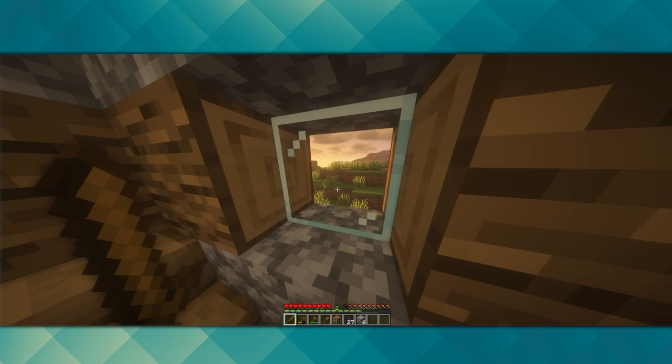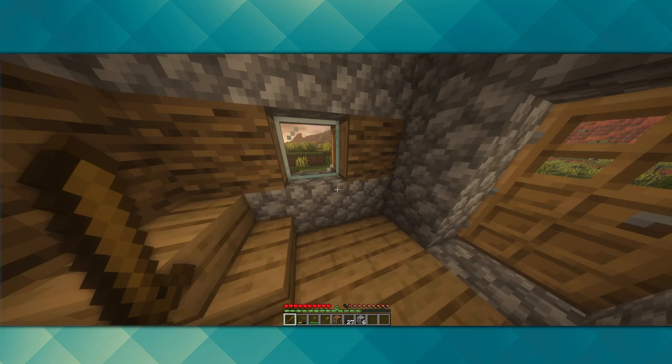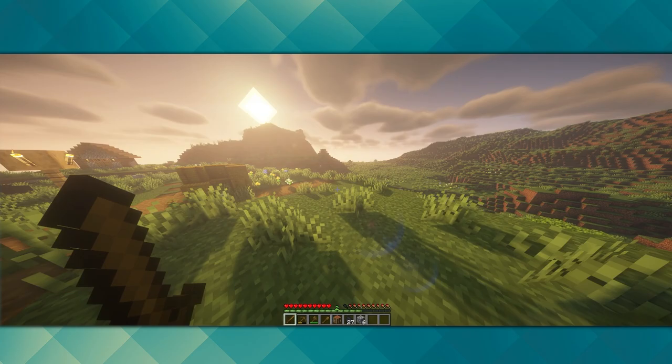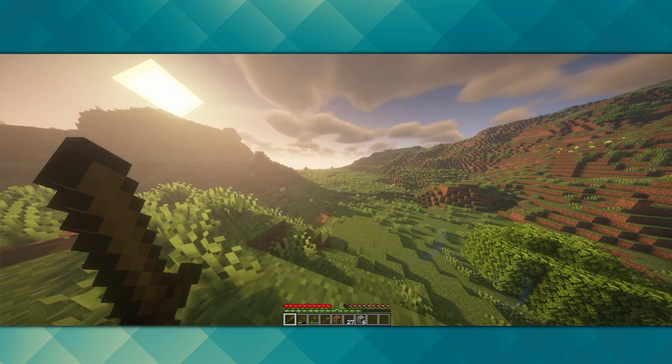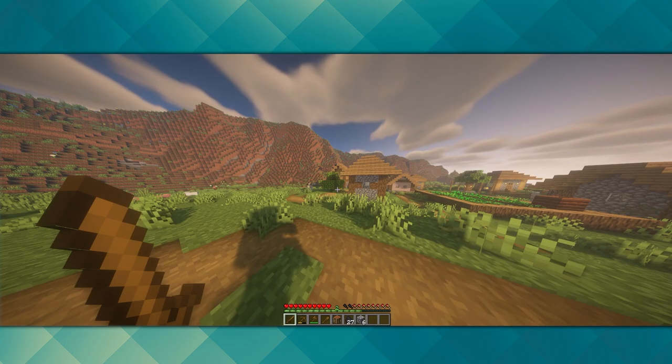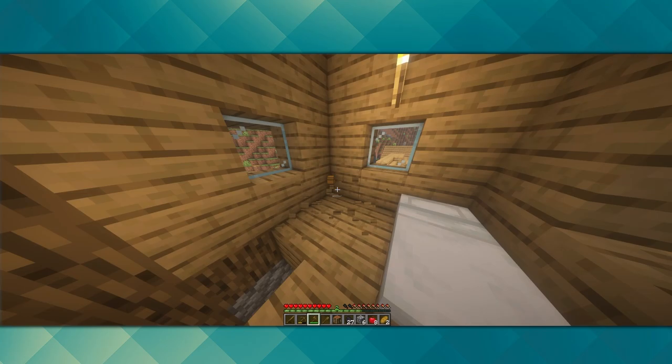That's day one and the sun is rising on day two. We're going to look around our new area and see if this is a good place to start our empire. I've waited a few minutes for the nighttime mobs to burn up in the daytime. The first thing I want to look at is that prairie we went through on the way here — it looks very usable, plenty of animals, so we can make a good farm and build a fortress and hunt some mobs.